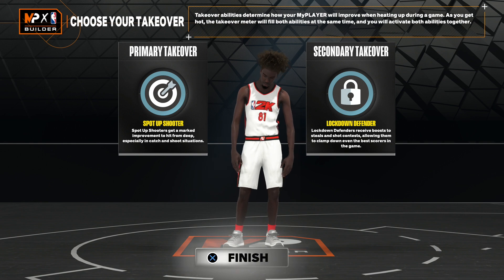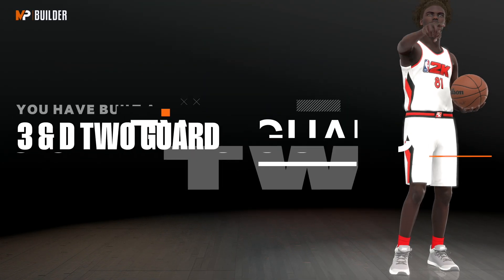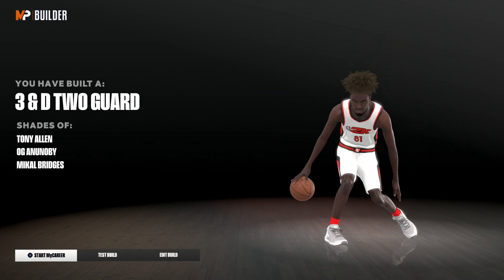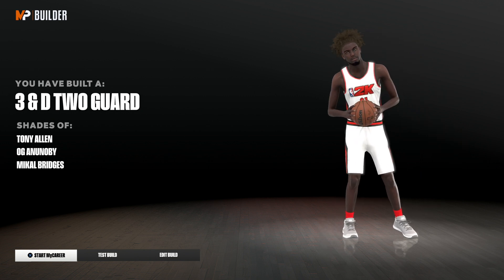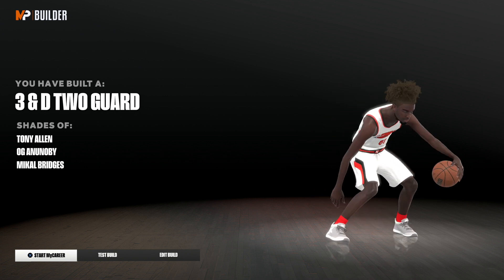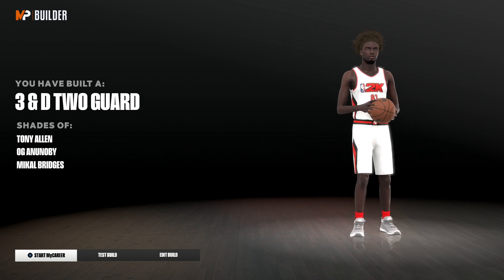Once you're done picking your takeover, you guys can continue — and boom, we have a 3 and D 2 guard. Shout out to my boy Cully for this lockdown build. It's super fast off ball, gets a high three-pointer, gets contacts, can shoot, and has insane defense. We get so many defensive badges on this build.